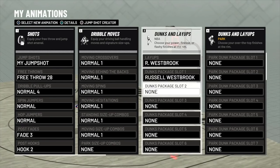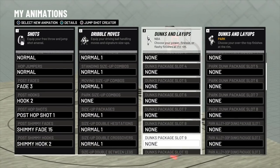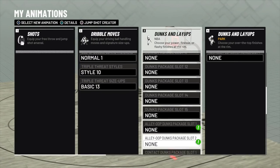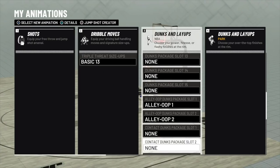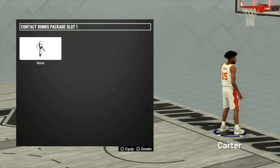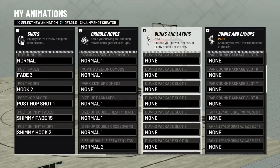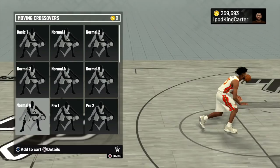I will be using a couple of video tutorials — like Stacks Montana might do one, and I'll probably use what Stacks Montana has as far as spin jumpers and stuff like that. I won't pick anything on my own there because most of the time Stacks is right with the cheesy spin jumper, so I'll probably get that from him.